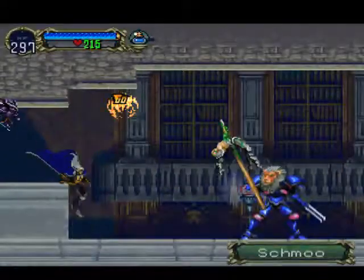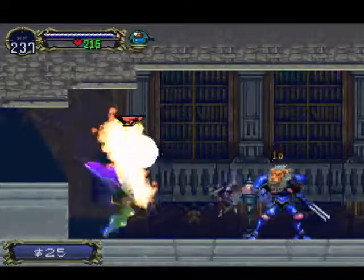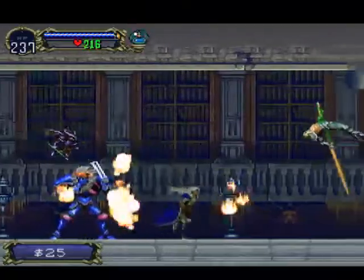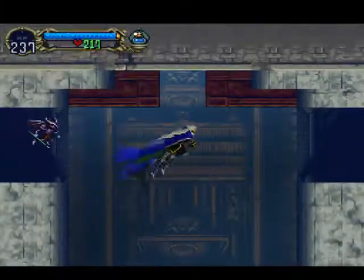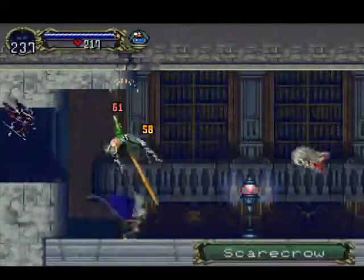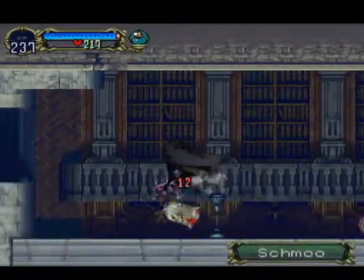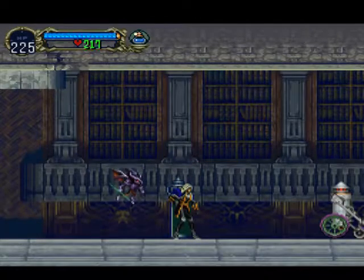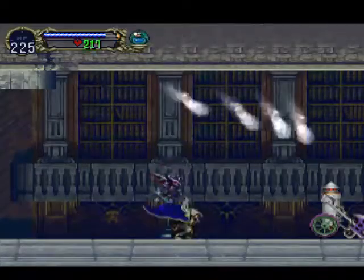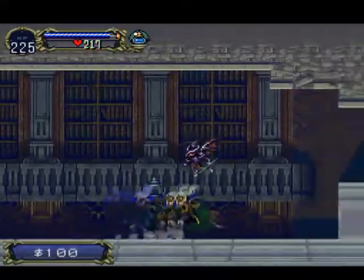What other enemies do we have? Scarecrows? And there it is! The Tin Man! If you get too close to it, it will start getting closer to you. And if it hits you, it will deal massive damage. So be sure to kill it quickly. Although I might show it off eventually.